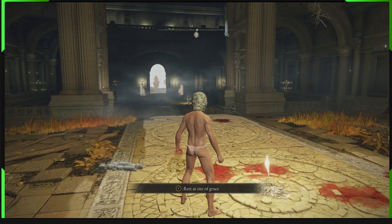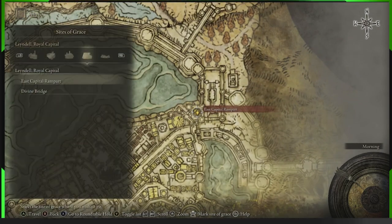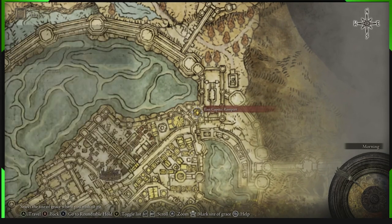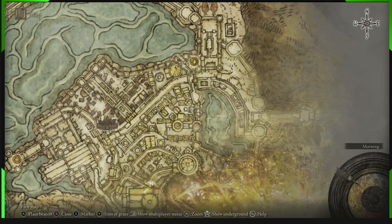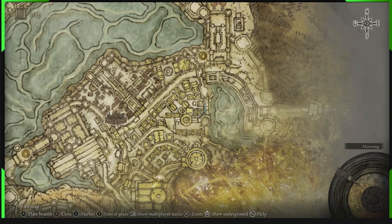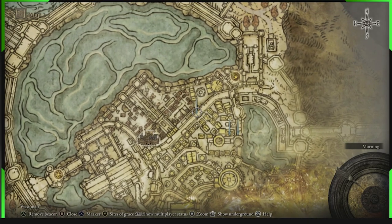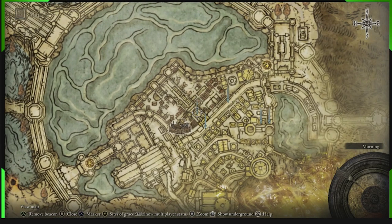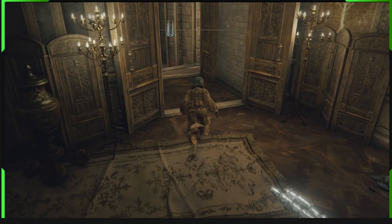We're starting from the East Capital Rampart grace site — it's the first grace site you come to when you get into the city. If you need to know how to get into the city, check the description. We want to go right down to this point, then jump down here, make our way down to the road, go through into the next grace site. We'll follow that path to get to the first grace site we want.